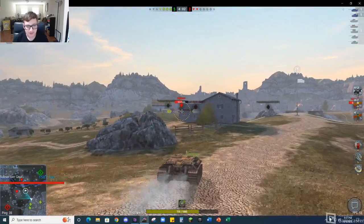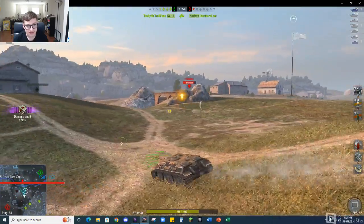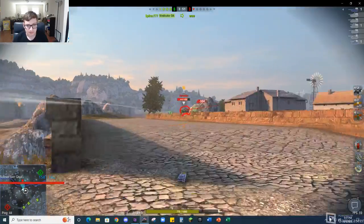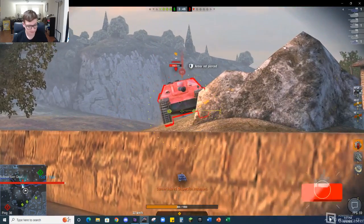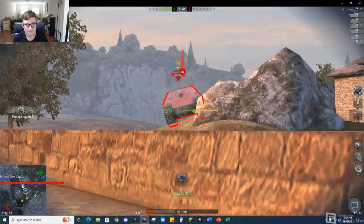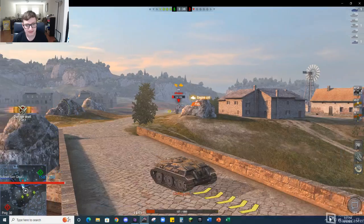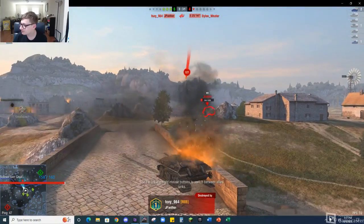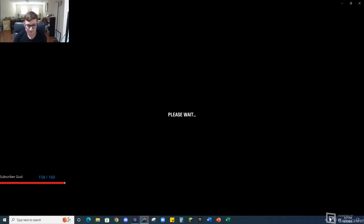Look at this Nashorn — let's see. I'm not even sure how much damage I've done in this game, trying to get a bunch more. I want to break 2,000, I definitely should be able to break 2,000. That was over 2,000 damage — that's a very good game. That's how you play the E25.